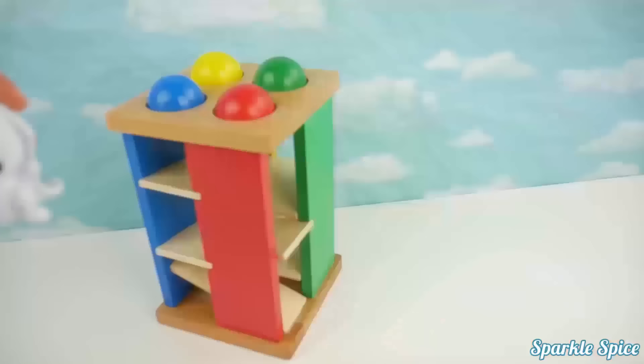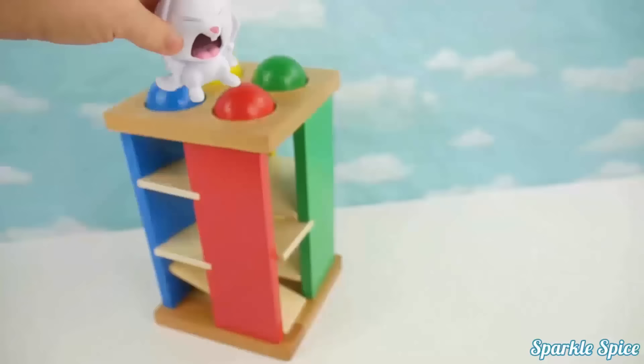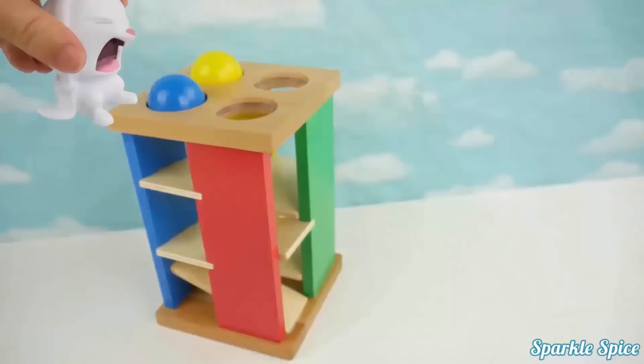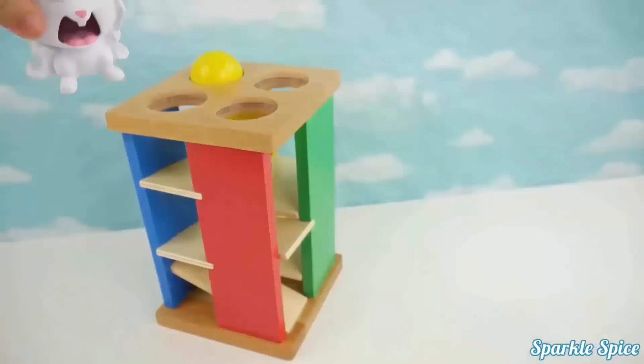That looked like so much fun! Do you think I could stomp those colored balls through the maze? Sure Snowball, give it a try! Alright, I'll start with this red one! Wow, look at it roll! Now the green one! Yeah! Blue one next — that only took one stomp! Alright, last one — better make it good! Yellow ball! Here it comes! Yeah!